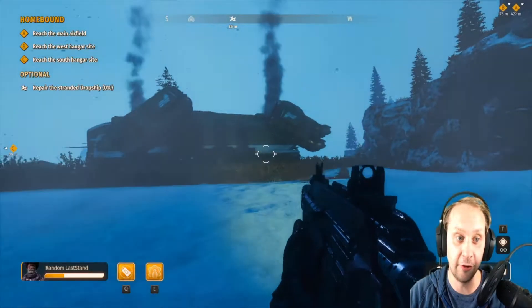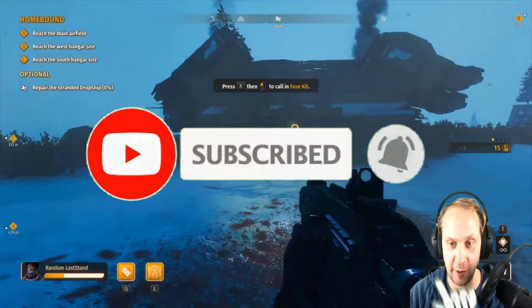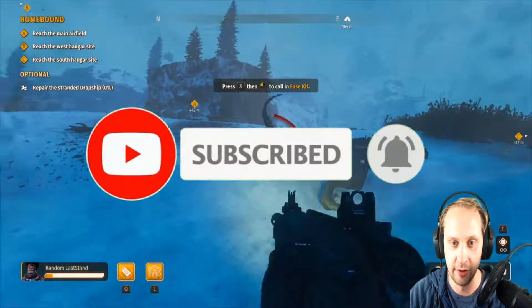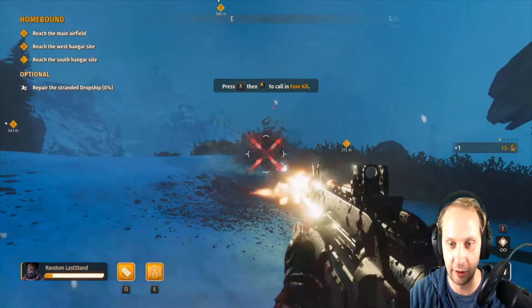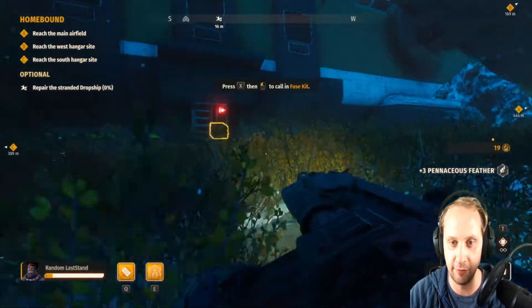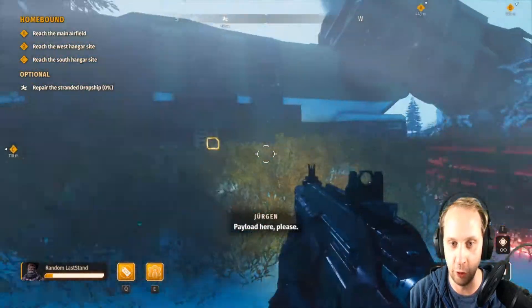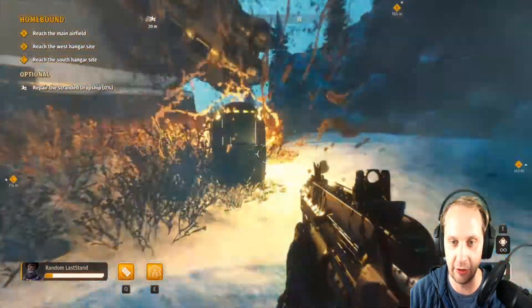So here's one of the mission options: Repair the stranded dropship. We are going to do that, but first we are going to kill that one, and then we're going to kill that one. We are going to get to this mission — don't you worry. And we're placing that one there to call in the fuse kit so we can start to repair that dropship.